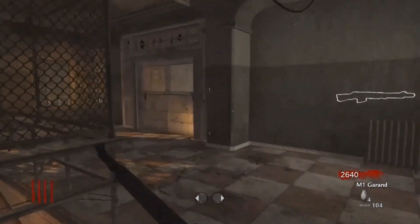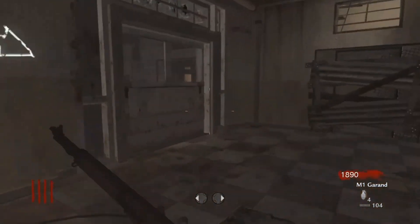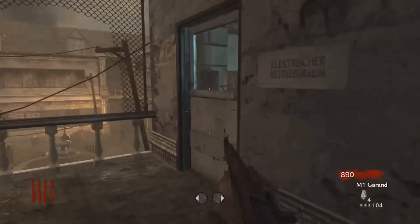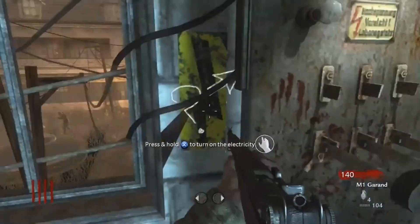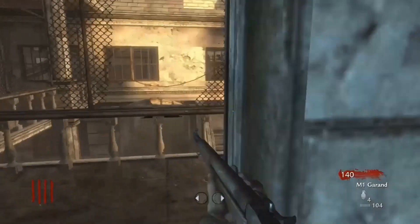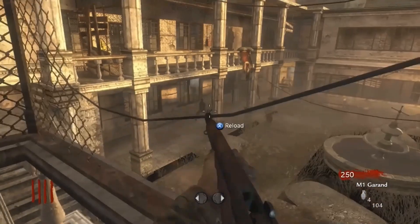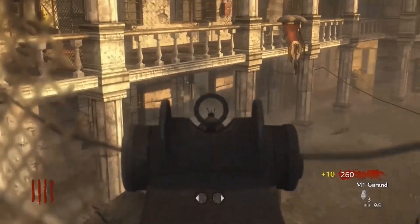The first door takes you into the room with the Thompson, the second door into the room with the Bar and the Trenching, and the third door takes you into Spikola. The fourth door takes you into the kitchen and the fifth door takes you into the power room. When you spawn on the other side with the Kainite and the Gevir, you've only got to open 3 doors — 2 less doors to get to the power spot.